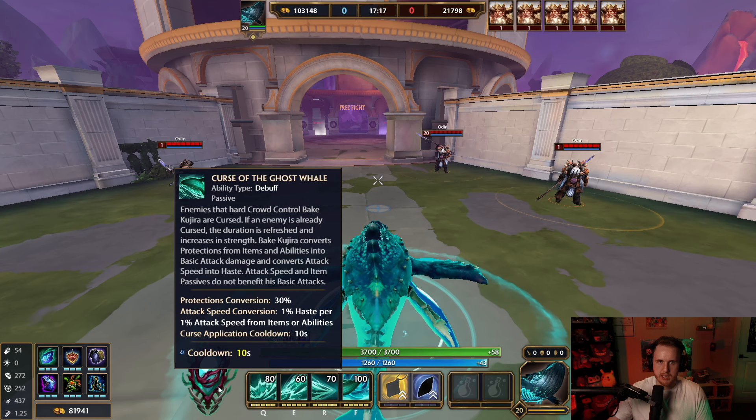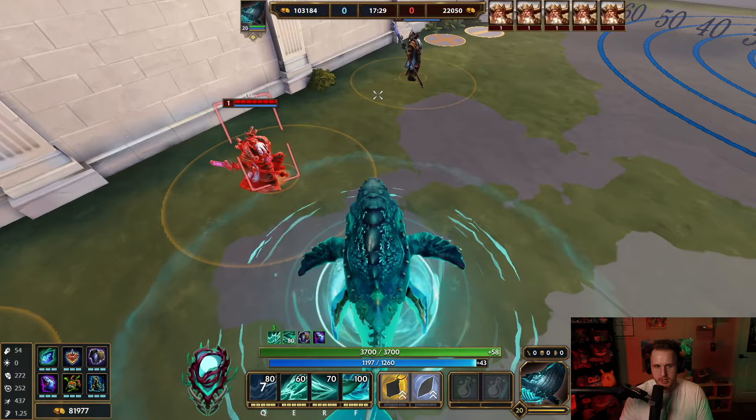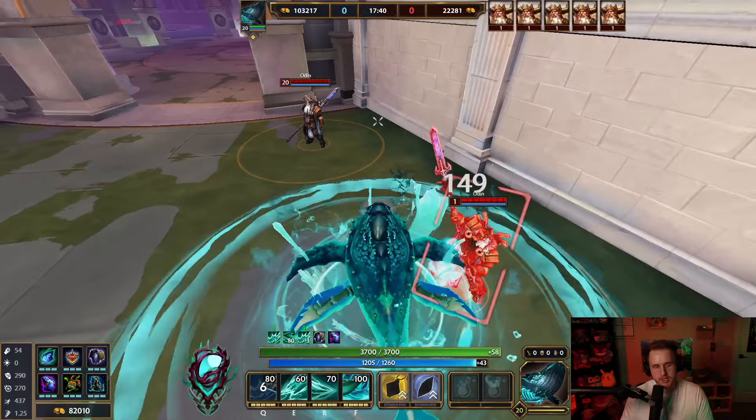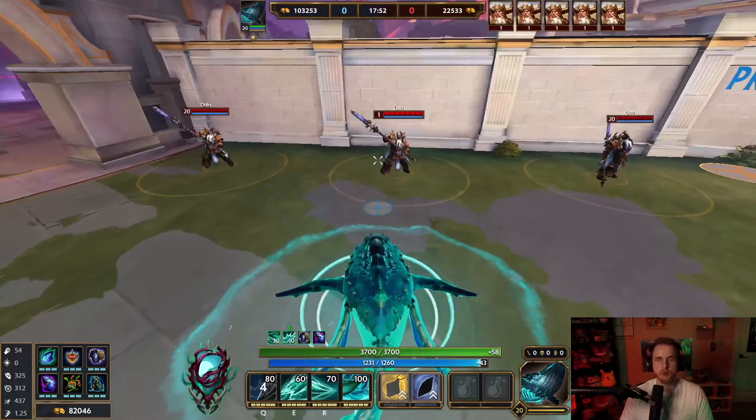The last part of Bakke's passive is he curses enemies that hard crowd control him — and we'll find out where curses are in his second ability. The one, which we've already partially seen, gives him bigger auto attack range. When you pop the one, it goes out further. It also gives you protections on auto attacks, so if I pop my one and I auto, I'll get six stacks per hit, all the way up to 60 stacks — one stack per enemy.